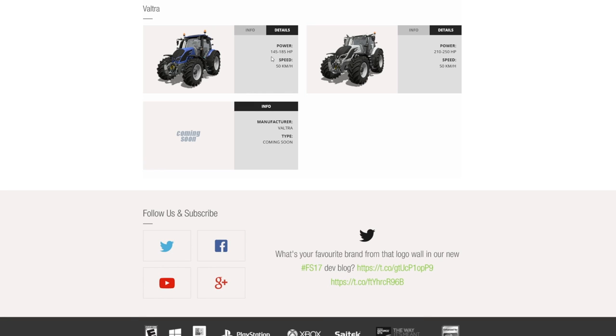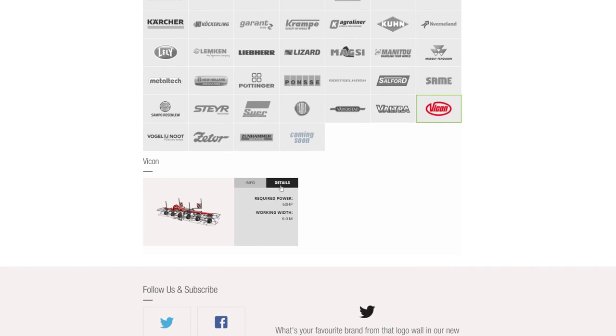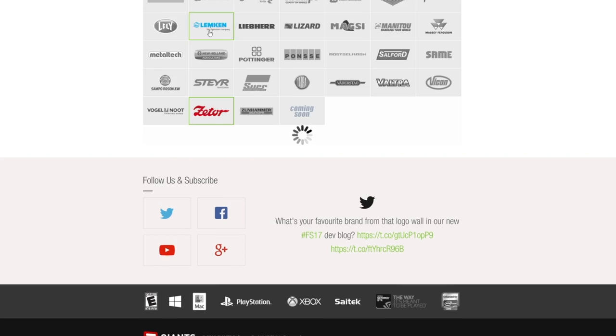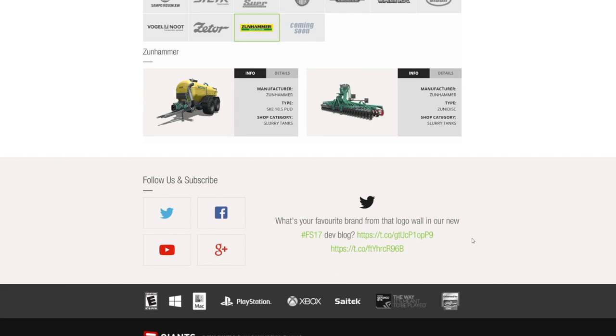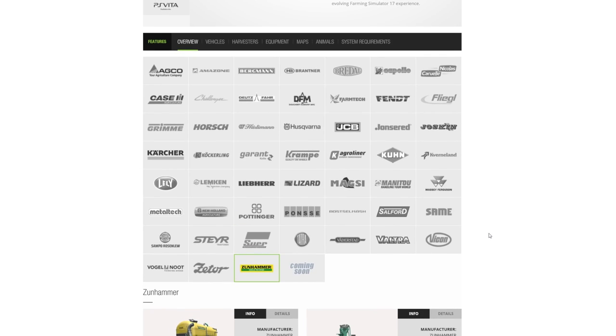Vader Stat is still the same. Valtra, however — we have the IN series this week, which is the lower-to-mid-range tractor at 145 to 185 horsepower. We also have a new header from Vicon — it's actually a tedder called the Fanx 604 at six-meter width. Vogel Newt is the same, Zetter is the same, and last but not least Zoonhomer is also the same for this week.